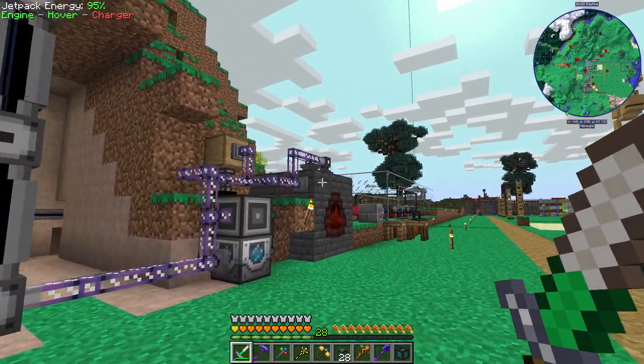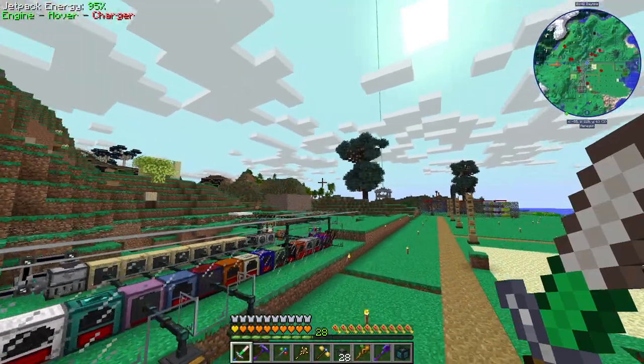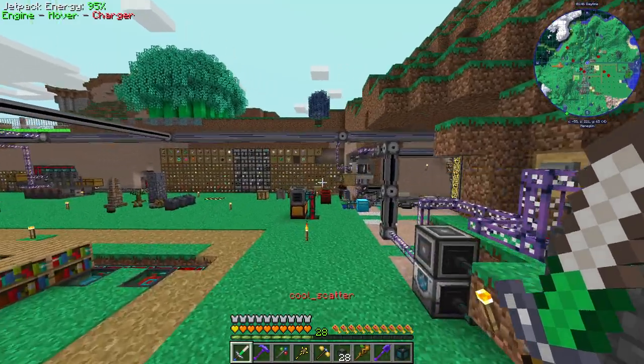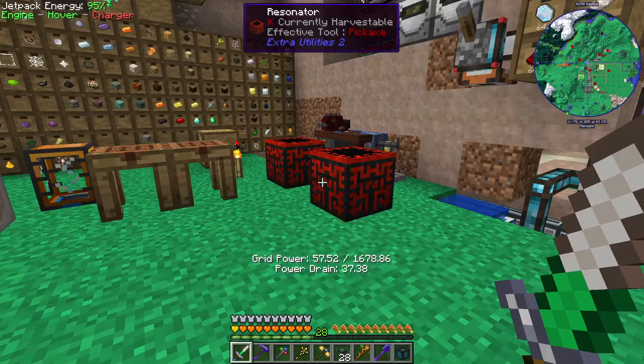Hello everybody, my name is Scatter, welcome back to Divine Journey 2. You remember that yesterday we got the rainbow generator running for the first time and we got ourselves some rainbow blocks — rainbow stone, I think they're actually called — but who's counting?